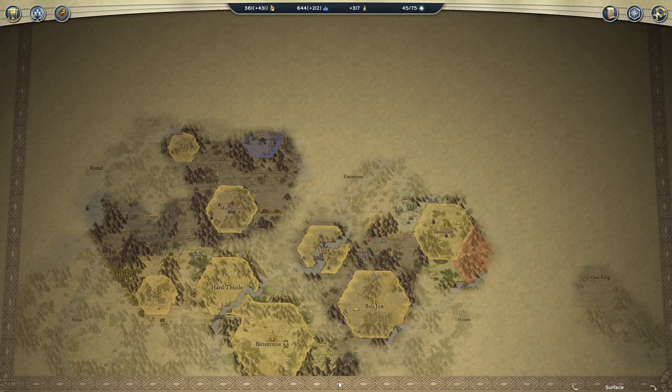Hi everybody, Craig here. Welcome to episode 21 of my 1vs3vs3 Age of Wonders 3 playthrough series. In this series, I'm playing against two separate teams of three Emperor AI per team, and I'm playing as the halfling dreadnought, Welby the Tinkerer.